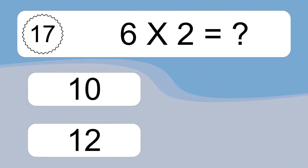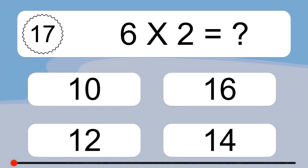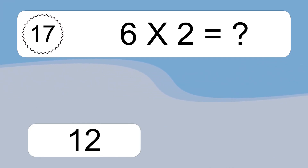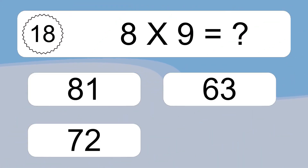6 times 2 equals what? 6 times 2 equals 12. We have 6 boxes, and each box has 2 colorful balls inside. If you count all the balls in all the boxes together, you will have 6 times 2 balls. This equals 12 balls.